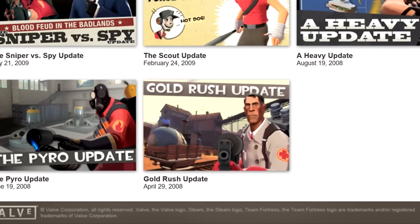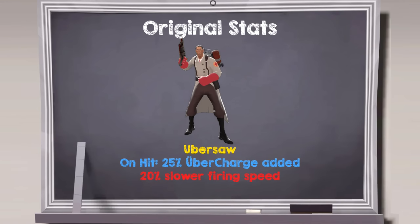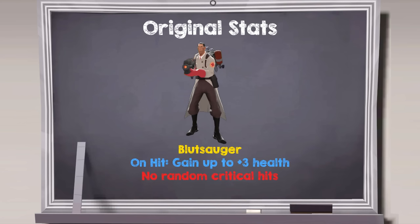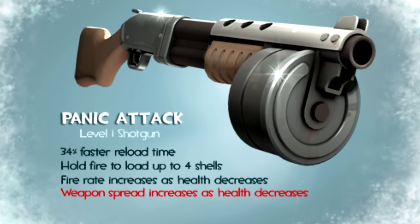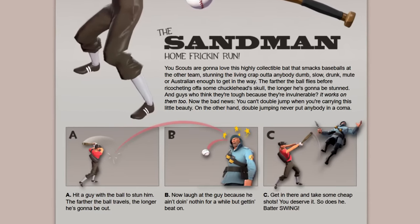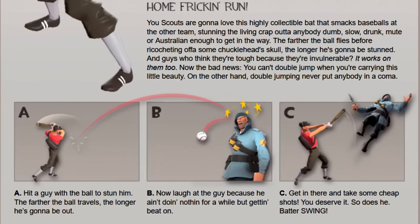It was only six months after Team Fortress 2 came out that it got its first unlockable weapons, and the fact that two-thirds of them were essentially just direct upgrades on release already tells you that TF2's relationship with unlocks has always been at least a little bit rocky. We had things like the original Natasha that slowed people down to a crawl from across the map, the original Panic Attack which was an emergency weapon you always needed to load first during combat, and the original Sandman that completely immobilized anybody hit by the ball and stunned ubered players as a feature, which is still one of the most bafflingly terrible ideas ever put into the game.